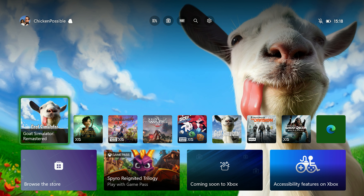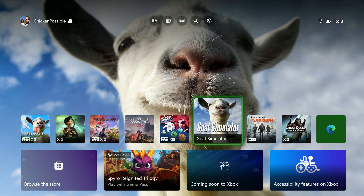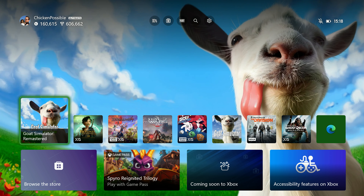Everybody is checking out the new version of this game. There's been a version called Goat Simulator you may have seen or played before — it's been on Game Pass for quite a while. It's an older game, but they've got this remastered version that's just come out with some new levels and lots of new features. We're gonna grab an achievement in that game called Valkyrie.